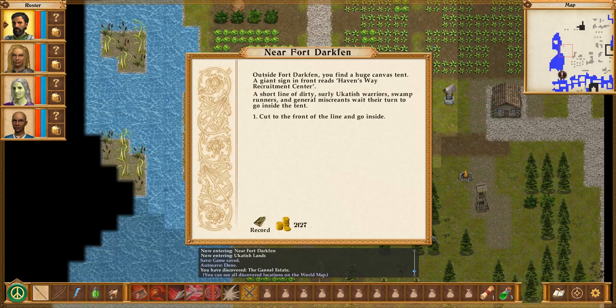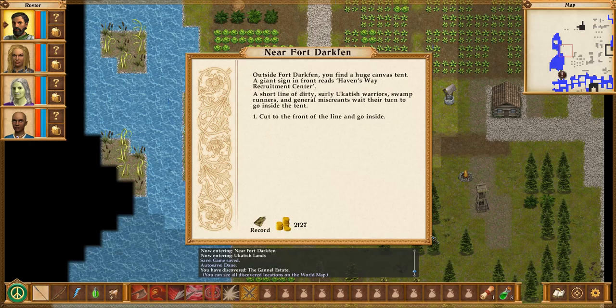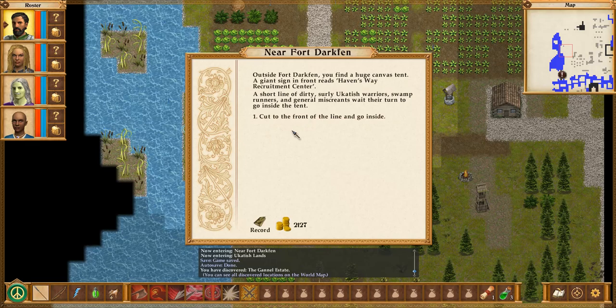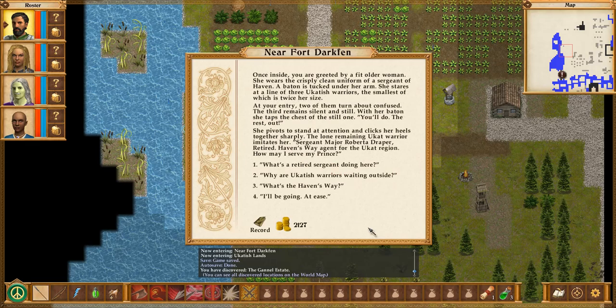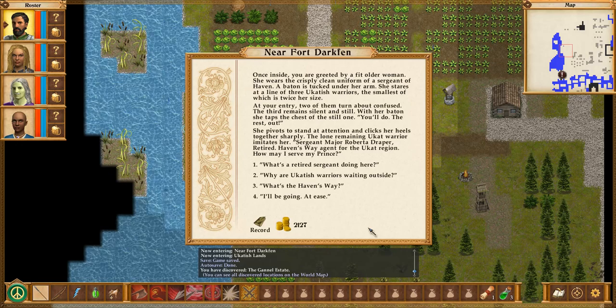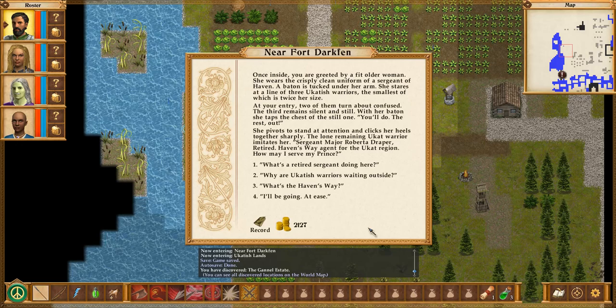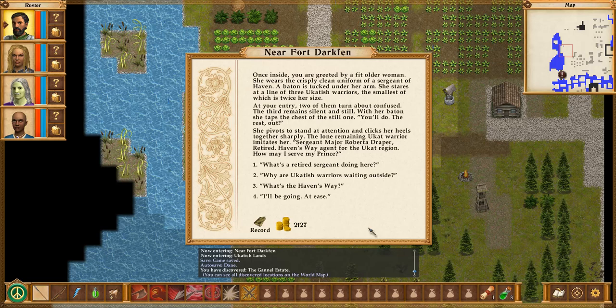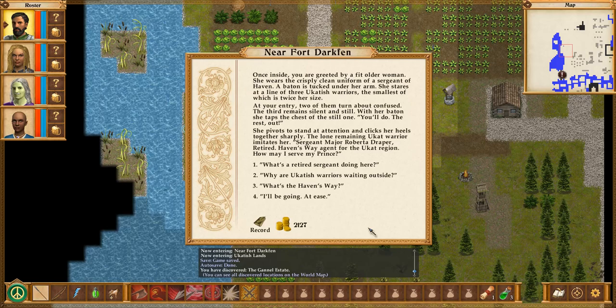Outside Fort Darkfin, you find a huge canvas tent. A giant sign in front reads Haven's Way Recruitment Center. A short line of dirty, sturdy Okatish warriors, swamp runners, and general miscreants wait their turn to go inside the tent. Once inside, you are greeted by a fit older woman. She wears the crisply clean uniform of a sergeant of Haven. A baton is tucked under her arm. She stares at a line of three Okatish warriors, the smallest of which is twice her size. With her baton, she taps the chest of the still one: 'You'll do. The rest, out.' Sergeant Major Roberta Draper. Roberta Draper? Really? Someone's a fan of The Expanse, I see.